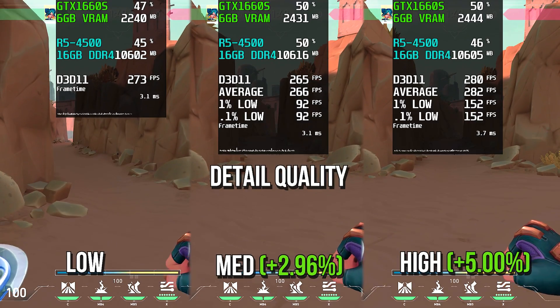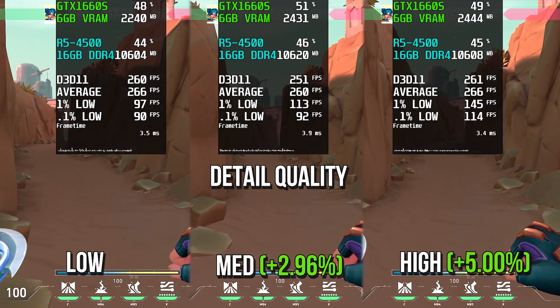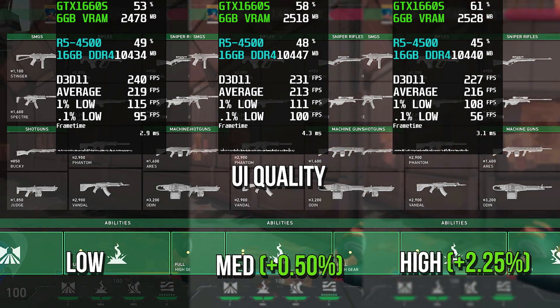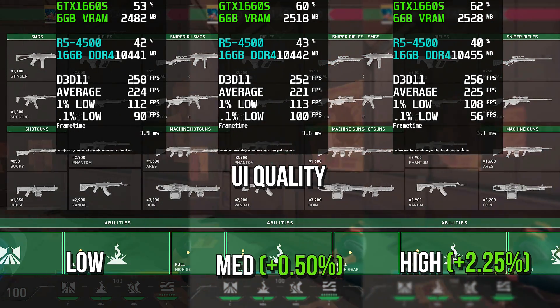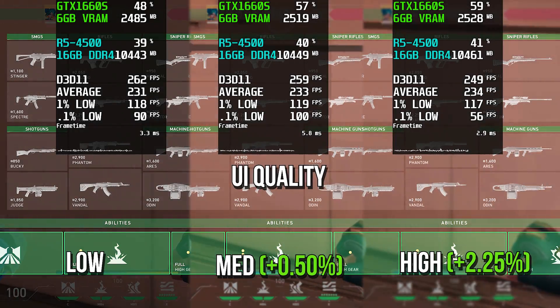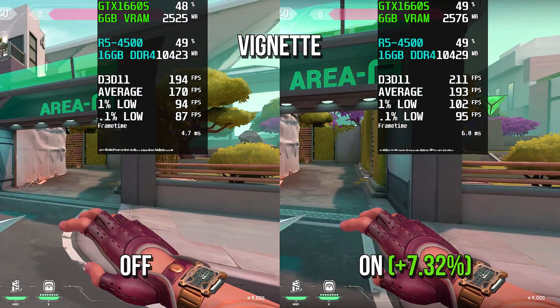Detail quality will improve the visual detail of maps by adding more objects and improving grass and vegetation. UI quality will improve the quality and visibility of the user interface, making it brighter and blurring the background when you open the armory, for example.